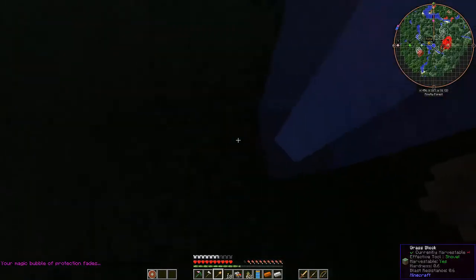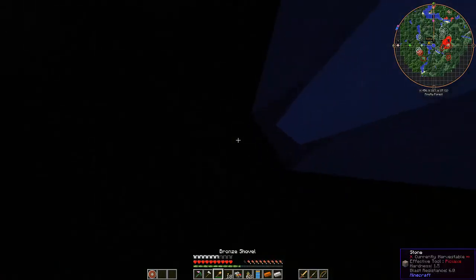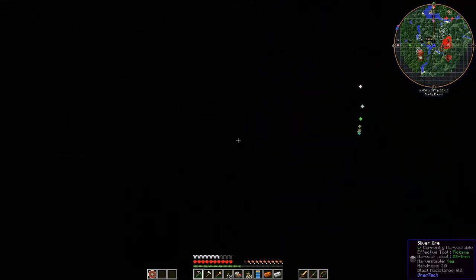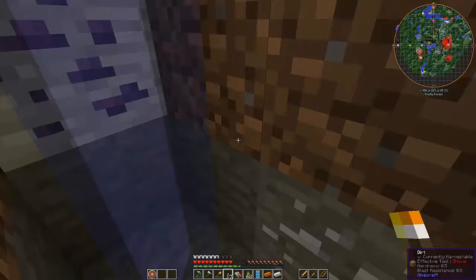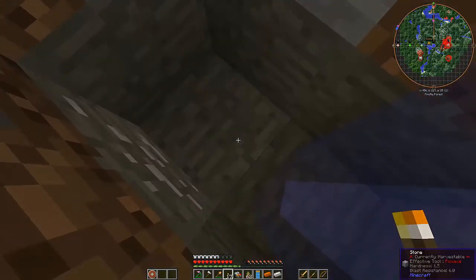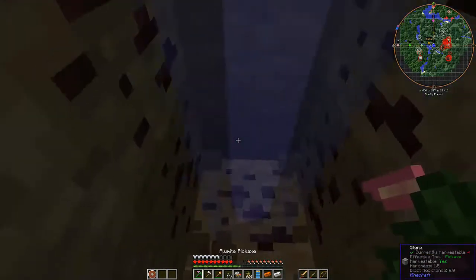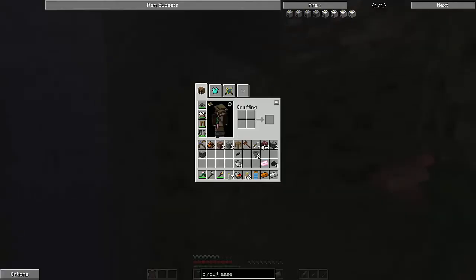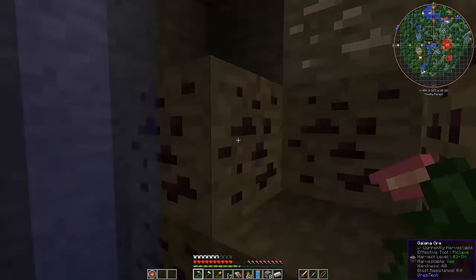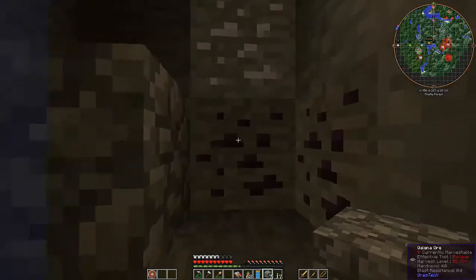I'm going to start right here. Immediately off the bat — silver and galena ore right there. How cool. So that's one, two, three, and four. I'll go ahead and grab these ones here. I'm going to move my torches over here so I can make my way up.